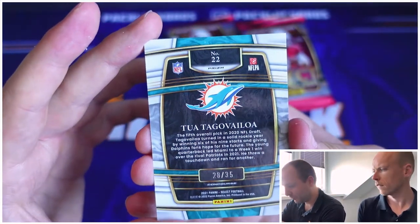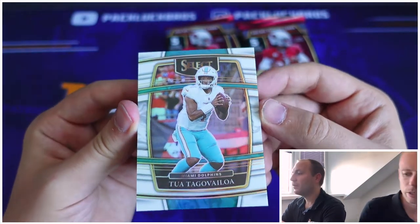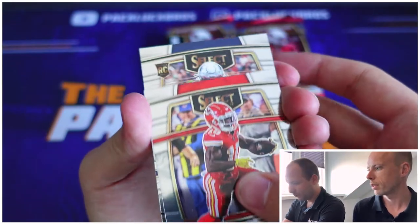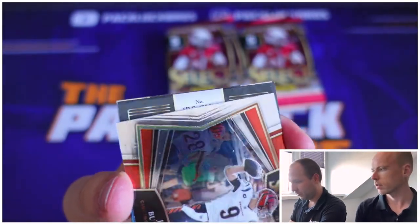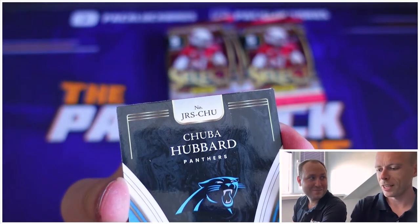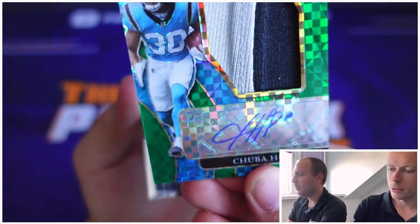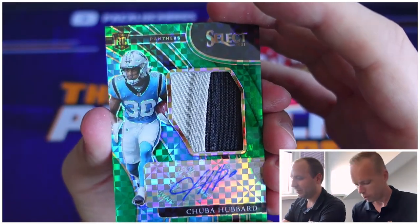Sorry for not holding it in place. Jalen Gordon, and then back to Tua which is out of 35 — I believe this is a white Concourse design. Centering is actually better than last year, a lot better than last year. I got so excited seeing an auto out of 10 that I accidentally took it out of camera. The Cheetah — DeAndre Stevenson, another foil insert. And this is our man — could it be Chuba? Yeah, yeah, yeah! Two out of five — really, two out of five! Chuba rookie patch auto — it has to be. There you go. That is clean!